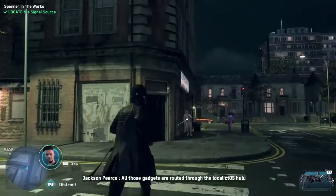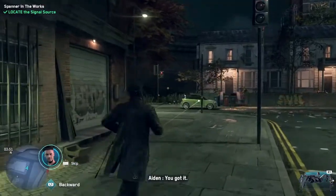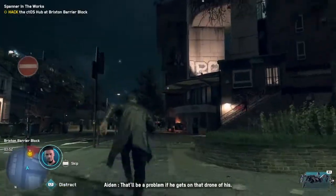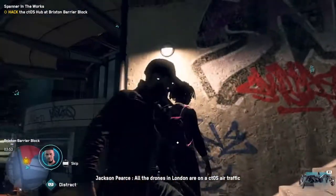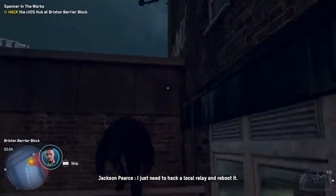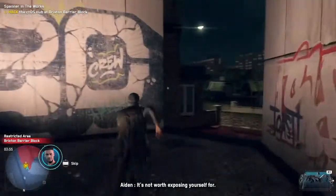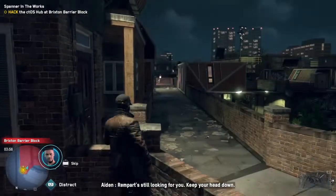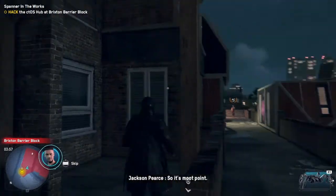I'm real close now. All those gadgets are routed through the local CTOS hub — find the hub and I can pinpoint the exact location. This whole area is wide open; that'll be a problem if he gets on that drone of his. Already on that — all the drones in London are on a CTOS air traffic control system. I just need to hack a local relay and reboot it, which should ground everything for a few minutes. It's not worth exposing yourself — Rampart's still looking for you. Keep your head down. I'll be fine. Also, I left 20 minutes ago, so it's a moot point.